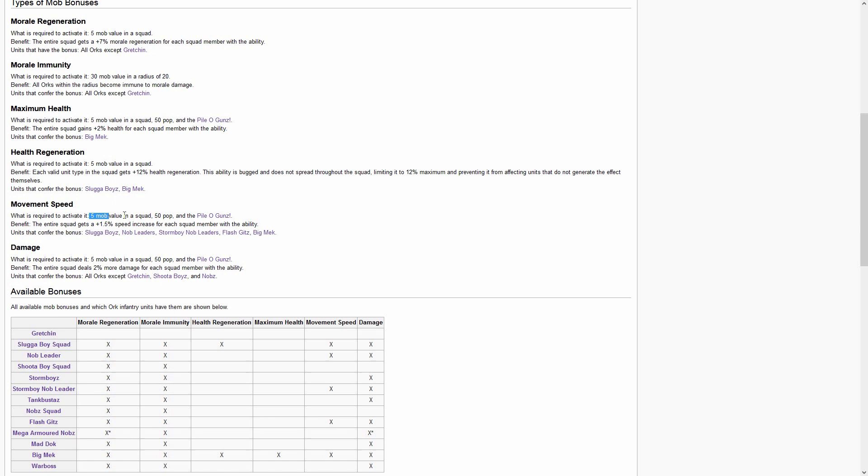Another big bonus is movement speed, also activated by mob value of 5 at tier two — the entire squad gets 1.5 movement speed. It applies to sluggers, knob leaders, storm boys, flash kits, and the Big Mac, but not shooter boys for example. It doesn't sound like much, but if you get chased by a horde of Orcs, 1.5 to the power of 10 or more is more than you'd want to deal with.